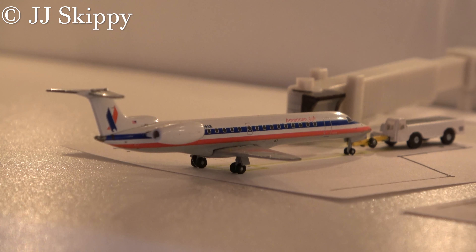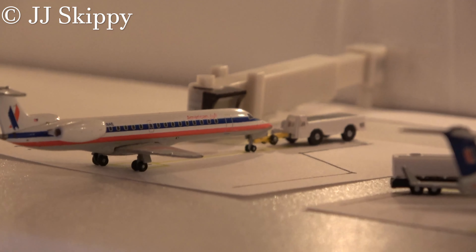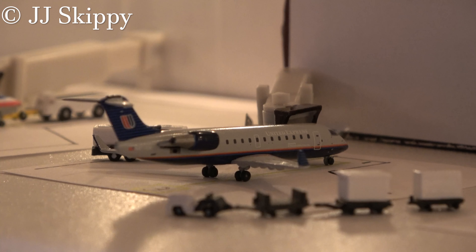At gate 4, we're going to be working in a descending order of the number of gates because they kind of number them weird — 1 is at the right and 4 is at the left. So we're looking at gate 4. This is an American Eagle Embraer ERJ-135. They do fly the 145s to Duluth, but I do not have a 145 in my collection, so we'll have to pretend that it's a 145 even though it's a 135. He's going to be heading out to Chicago O'Hare pretty soon, and he's already got the tug on him and is about ready to go.